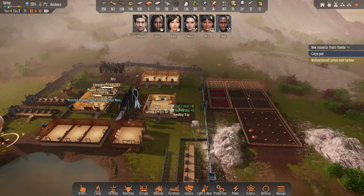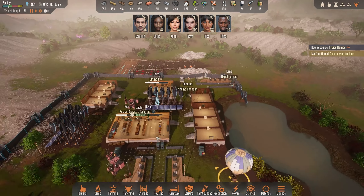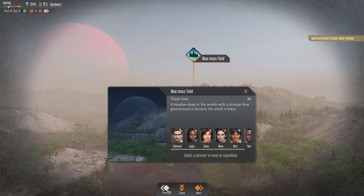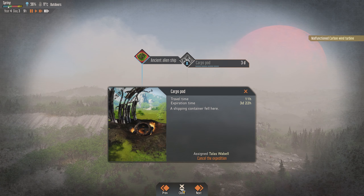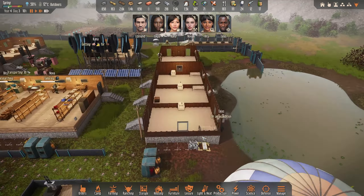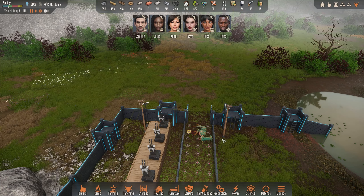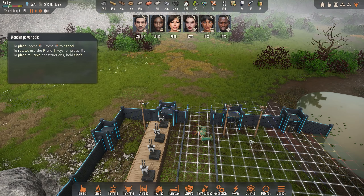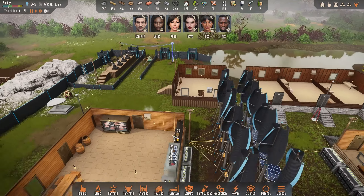They are in a pretty good place. Carbon cargo pod — so we could definitely send out an expedition. We have plenty of stuff here. Armor bay, debris, blue mouse field, cargo pod. Let's send out Talos for a little cargo pod expedition. Should we build a little bit here first? We need to make room, so I will move this a little bit. We need to move one more.